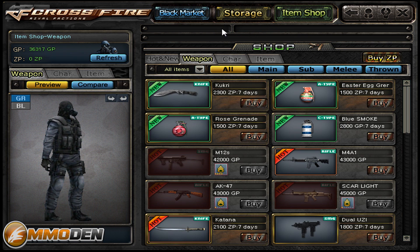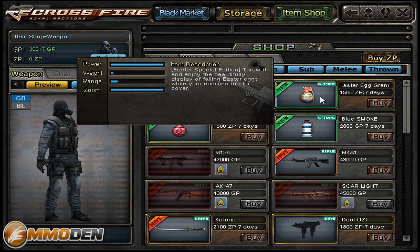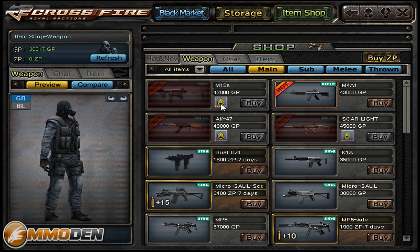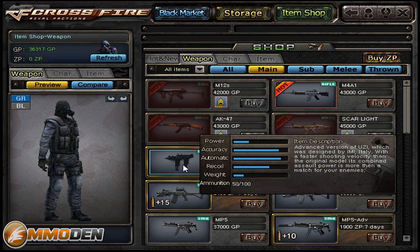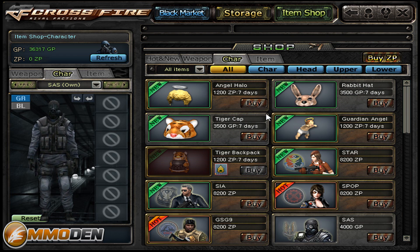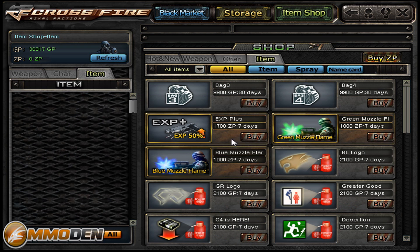Here's the actual item shop — a little different from the black market. There's even an Easter egg grenade and I'm recording this in the middle of June, so that's a bit weird. You can see the main weapons here actually have ranks listed. If I want dual Uzis for seven days I can check, but some cost EP. You can get the K1A for 35,000 GP. There are subs, melee, and thrown items, plus character items like a tiger head. You can even get things like a green muzzle flash — a cool customization system.